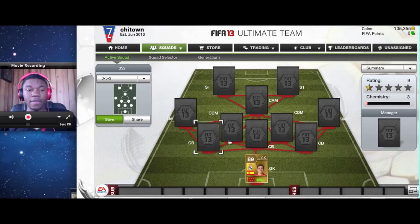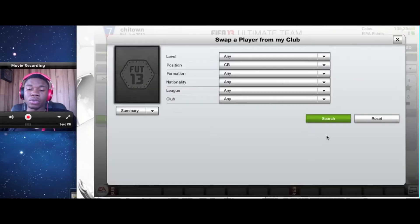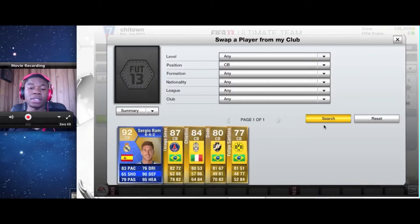At center back you want to have really fast center backs, and you also want to avoid center backs with high attacking work rates in this formation. Because there are three backs, you don't want one of them pushing up the pitch — you'd only have two defenders back there. The CDMs also push up depending on their work rates, so if you have CDMs pushing up and your center backs pushing up too on counter attacks, you'll only have two center backs, which is a problem. So use center backs with medium attacking and high defensive work rates — high defensive is very important.